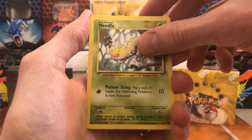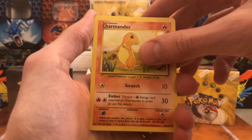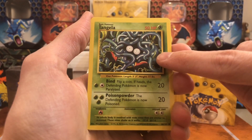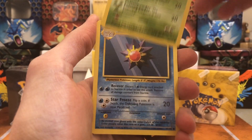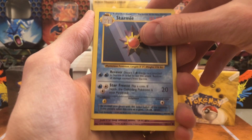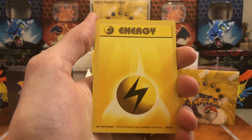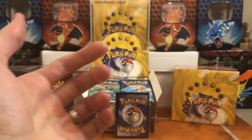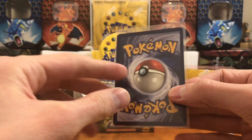Got a Weedle. Ooh, Charmander — nice, that's my favorite, that's a good sign. Tangela. The darker cards — I think the cards themselves might even be a slightly darker variant. Oh, I got a little nervous there. We got a Gastly. Should have some energies coming up — we got Electric, we got Fighting.